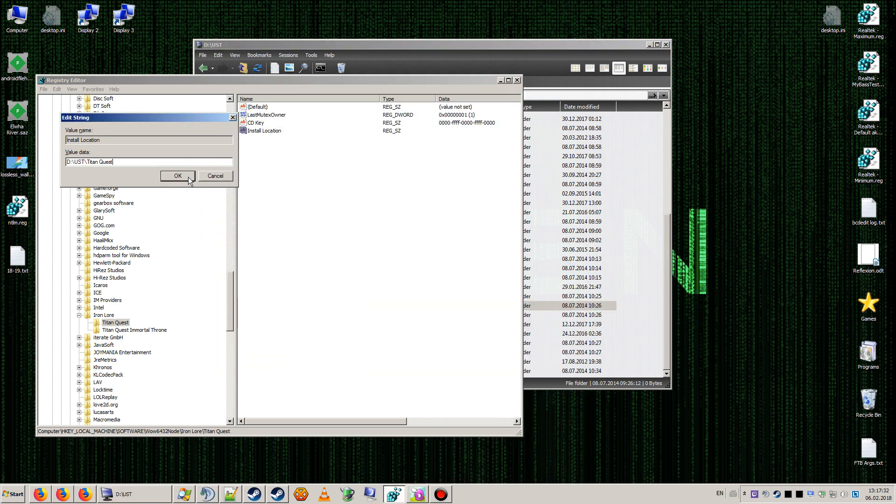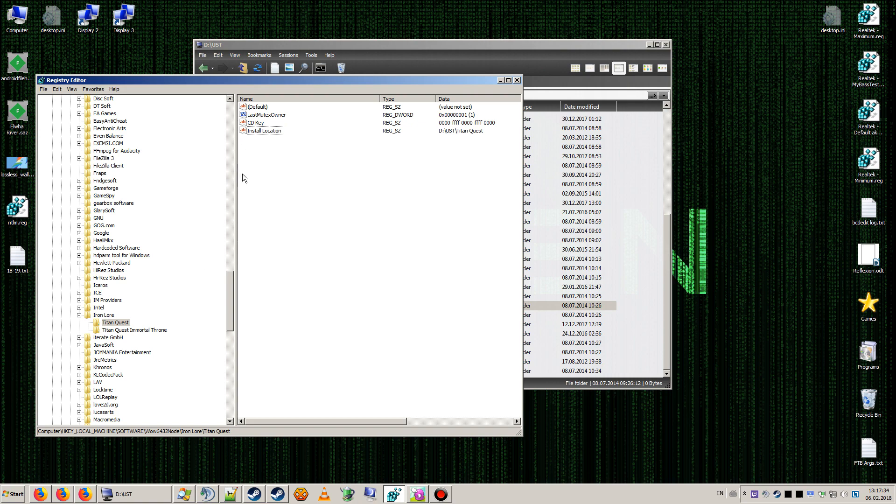You can right-click > Properties > Security to get the full path to the folder. So we have created the entries for TitanQuest. Now we need to do the same for Immortal Throne.